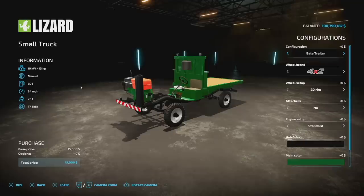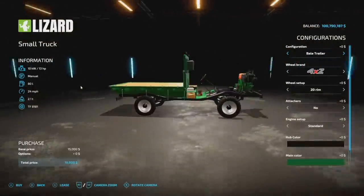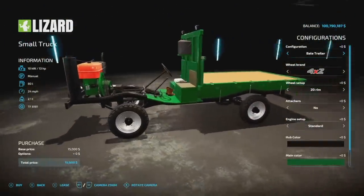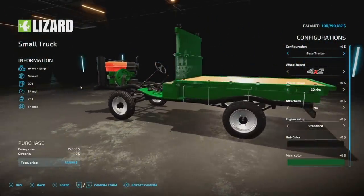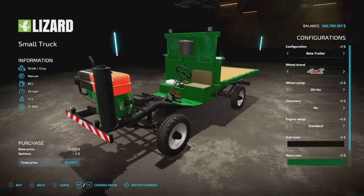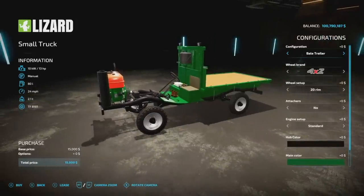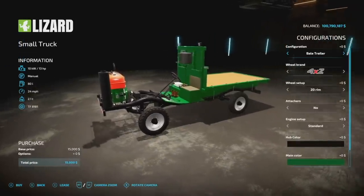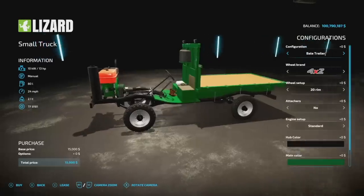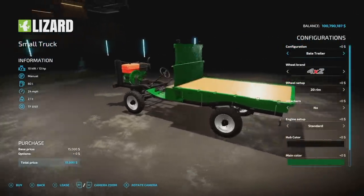Next up is a mod we had back in Farming Simulator 19 — the small truck from Farm Central Soul. As far as specs go this is 13 horsepower, manual transmission, 80 liters of fuel, 24 miles per hour, and it weighs 2.1 tons. If you're on console it is 12 slots, which might seem like a lot for what looks like a broken down vehicle, but there's a lot more to it.